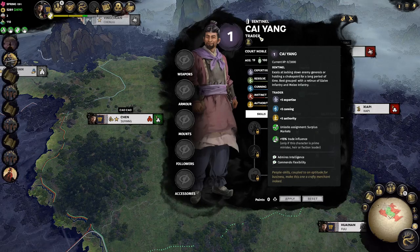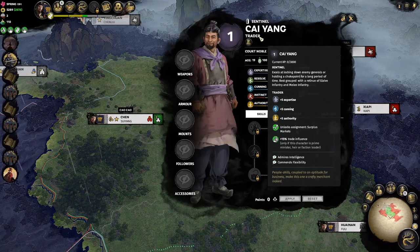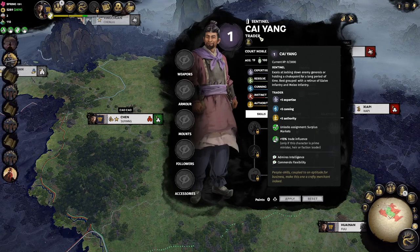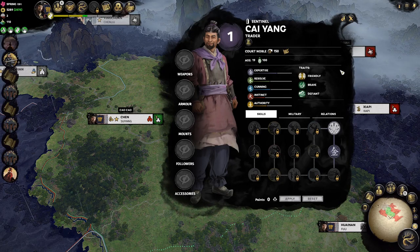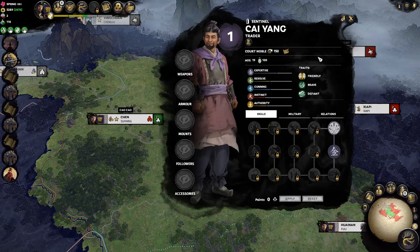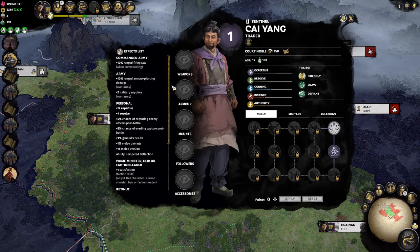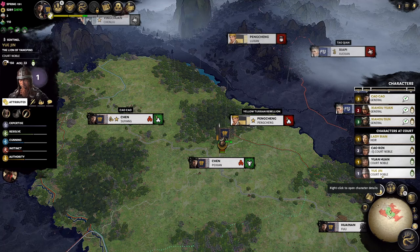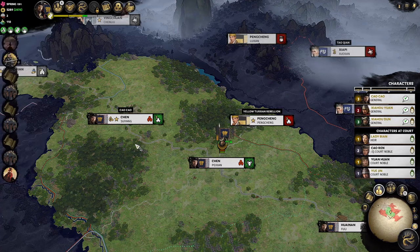That shouldn't make you dismiss him entirely. He does have a unique assignment as a trader called Surplus Markets, which will help boost trait influence. He also boosts trait influence in positions of power. Those are not super great bonuses. He has a decent trait and being a sentinel, he's not a terrible character. However, we already have two sentinels on the bench after picking up Yue Jin at the end of last part, so we don't need another one — we're going to pass on him.